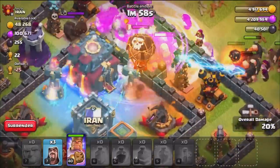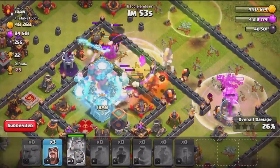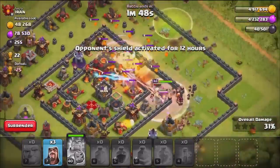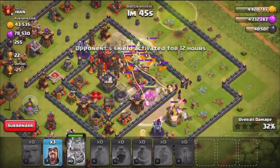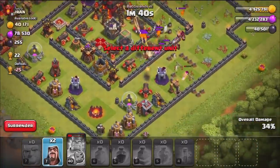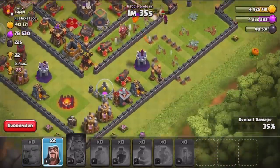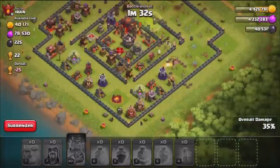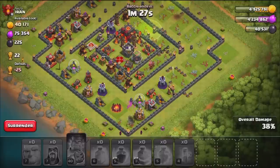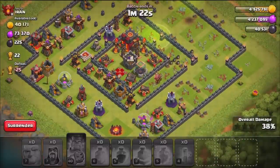Lots of Giants going into the middle with the Rage Spell in — let's see if we can get both Infernos. Yes we do, with that Freeze Spell — very nicely done. But as the troops move forward the Wizards are locked onto the Lava Hound, which is not good. Let's see if we can get any free snipes to help with percent because this is not looking good for the two star. Unfortunately I think the Giants and Wizards here in the Home Base aren't even going to get the 50% — that is the difficulty with the Giant and Wizards strategy.